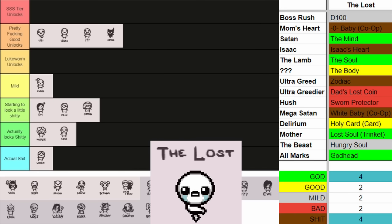Next up we got Tainted Lilith. Tainted Lilith unlocks Twisted Pair — do I need to say anything else? She also gives you Soul of Lilith, which is very good, and Fool's Gold which is the Money Rocks trinket, also really good. The only real bad side to her unlocks is you unlock the Reverse High Priestess. I think she's nearing the top of Lukewarm. I think Lilith's unlocks are better than Azazel's but worse than Bethany's — she's good right there.